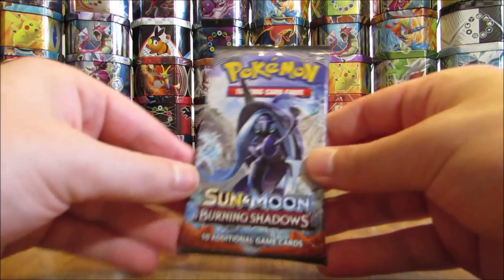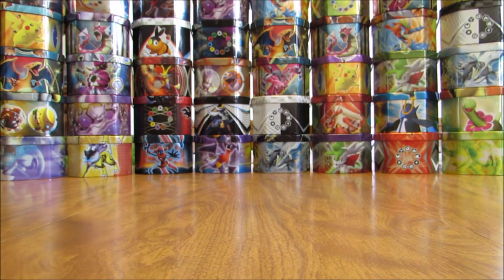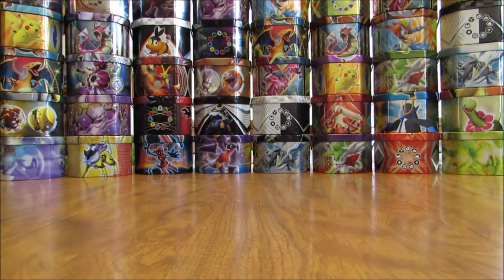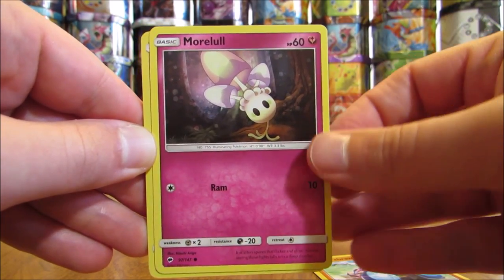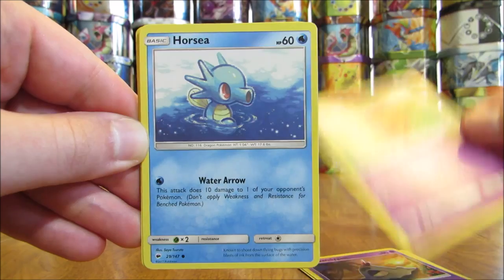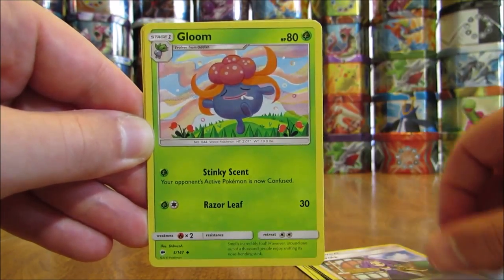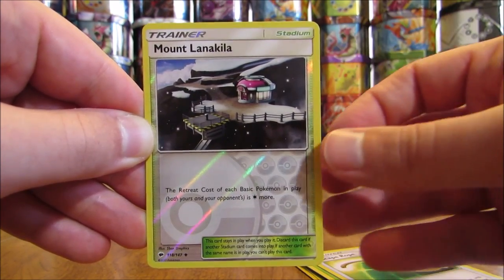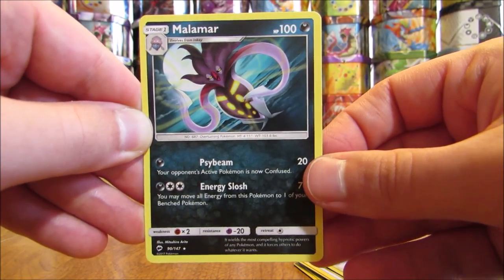Feeling like I should be due for something good. Tapu Fini cover artwork pack — unfortunately the code card says 'Redeem after Pokemon.com.' Pack: Crabrawler, Morlull, Sandygast, Venipede, Horsea, Psychic Type Energy, Acerola, Gloom, Escape Rope, Reverse Holo of Mount Lanakila (Uncommon Stadium card), and the Rare is a Malamar.